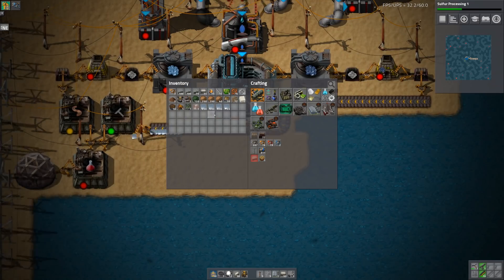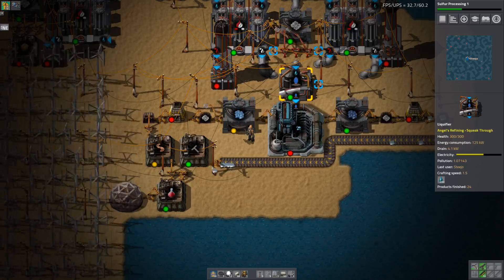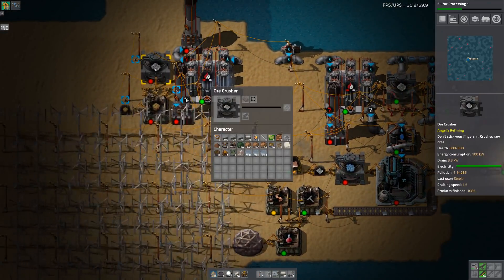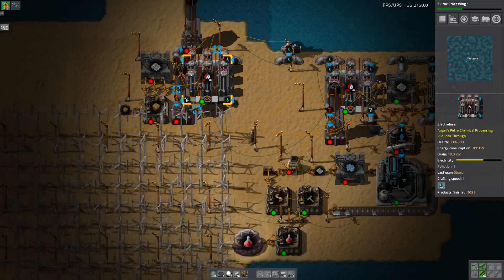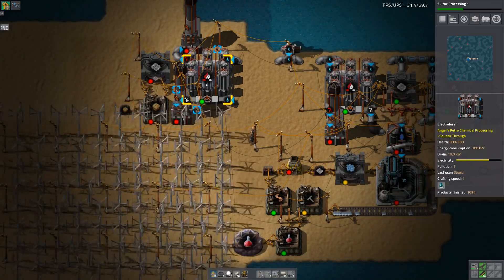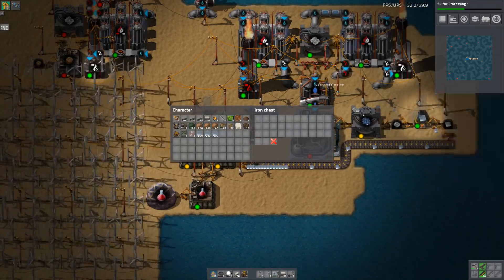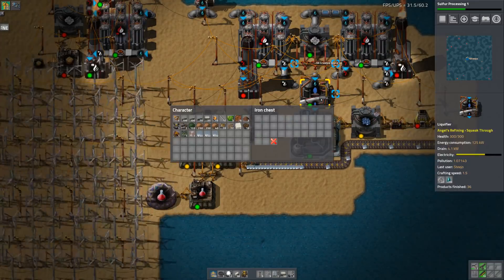Just dump those in there. So we're making this a little bit quicker so the liquifier will work a bit quicker now, and that's constantly getting emptied out anyway. I don't think we need the third one - I'm just trying to save some power. Let's dump that in there as well.